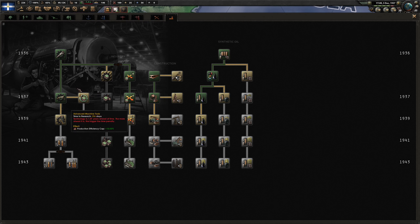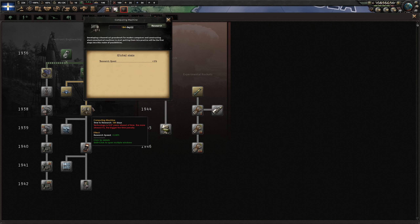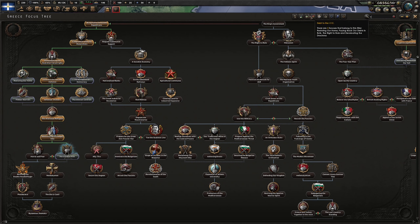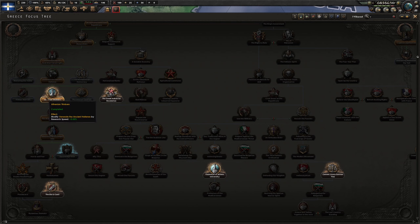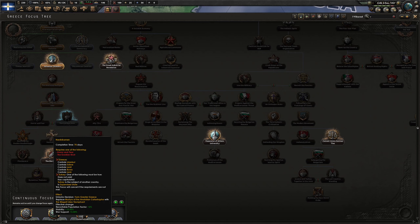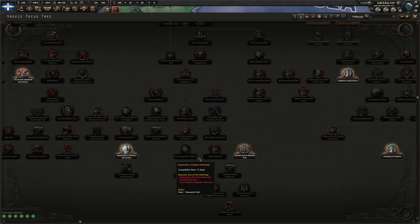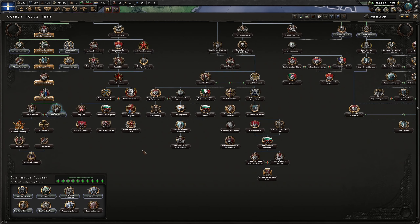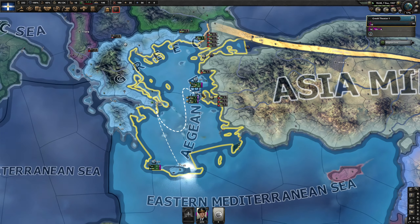We're almost ready to go to war. Our planes are trained now — we can stop the exercises and have them on interception, air superiority, and close air support. Italy announces claims on Yugoslav territory — let's start paying Italy as well. Construction is done. Let's go with the research. Over here is the Academy of Athens, and 'Sophistry and Science' gives political power gain and research speed.